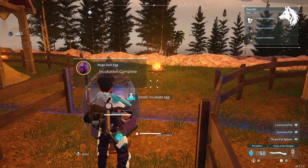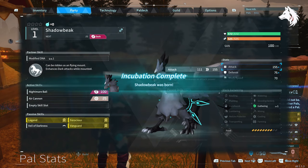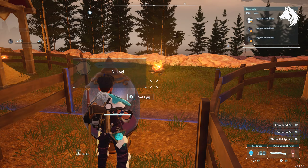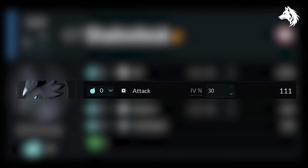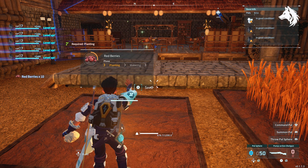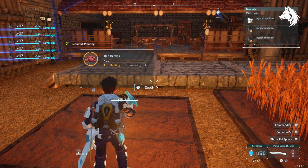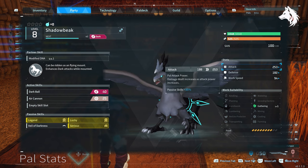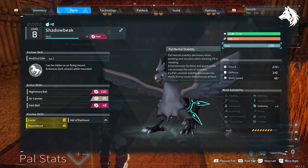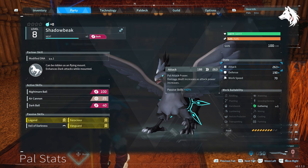How do you know if your pal has good individual values when you hatch them? At level one eggs can be a little difficult to tell apart, but by level seven or eight they will have more distinct values. On Palpedia, a level one Shadow Beak with a 30 percent increase in attack will have a base attack stat of 111 — I checked the base value of every egg I hatched. If it is 111 I keep it, level it up, and by level eight with a perfect attack stat you should have a base attack of 193. Mine only has 189, meaning he only has a 25 percent increase in attack rather than 30, which is still good but not the perfect score.